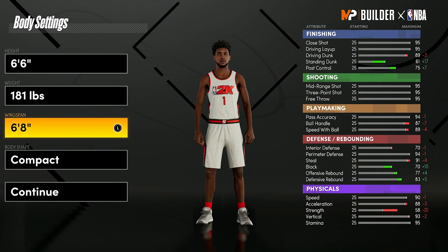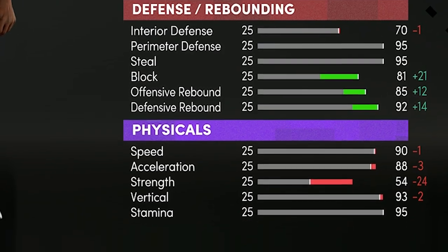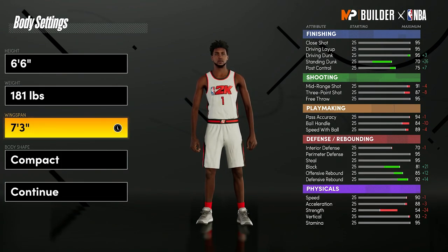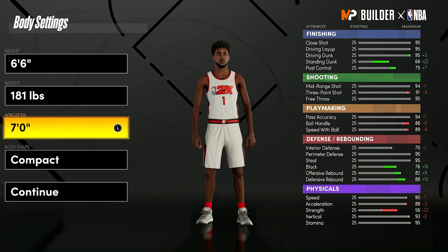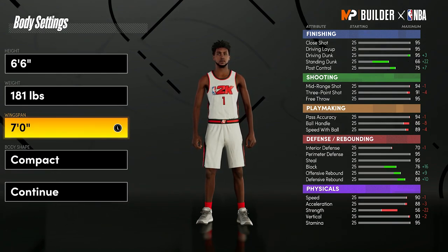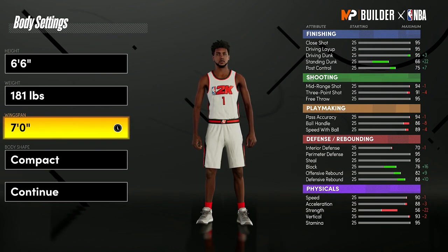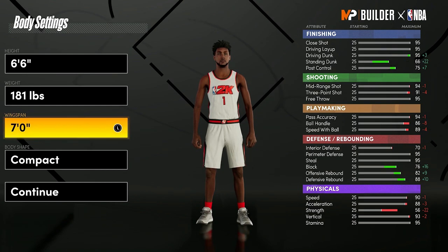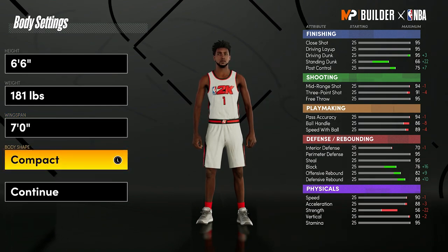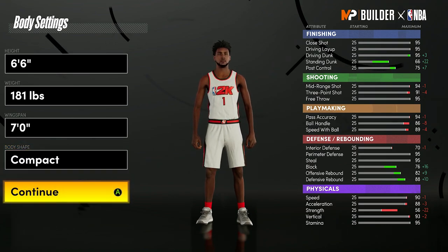Wingspan is huge. As you can see on the right side of the stats, the ball handle goes down too much and my three-pointer goes below a 90 at max wingspan. If you go down to 7 foot, this is actually perfect — you still get a lot to your block and rebound, you get enough ball handle to speed boost, your three-pointer is still above a 90, you're still fast, and the driving dunks stay at 95. The standing dunk goes up a lot. This is definitely the best wingspan. Body shape is personal preference — I'm going to go with compact.